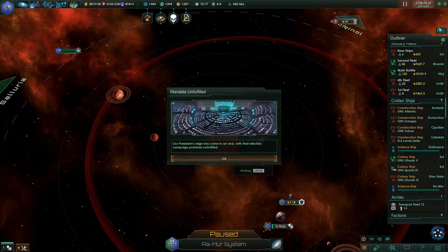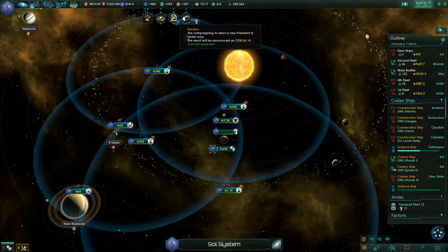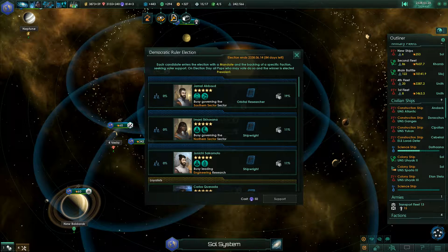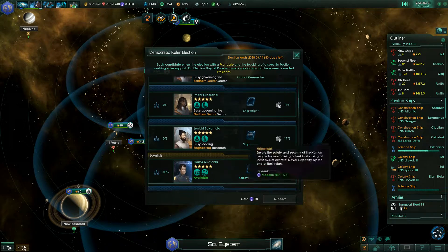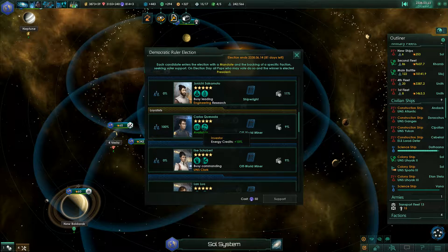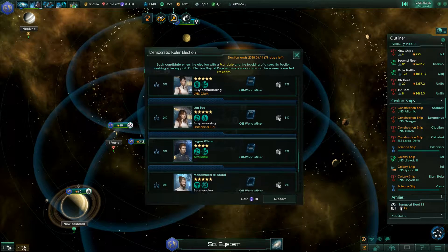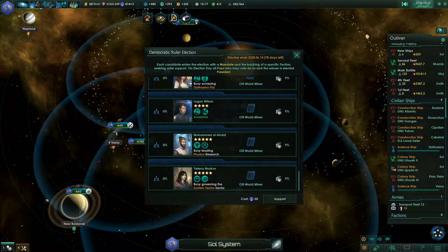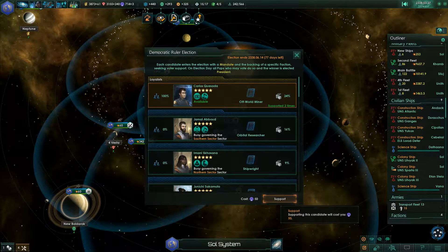Our president's reign has come to an end with the election campaign promise unfulfilled — because the president has died — and a new election is on the way. We can influence this. Our leaders of the different sectors seem to be in the lead. There's another leader here — a loyalist — and I think I want to have that loyalist in a leadership position. Let's support him. He's at 17%, let's get him up to 30. He is at age 128.